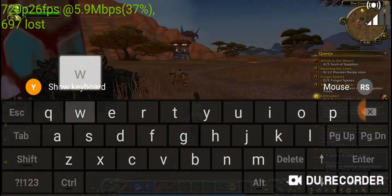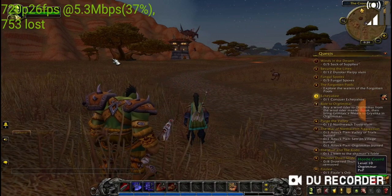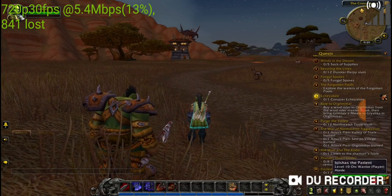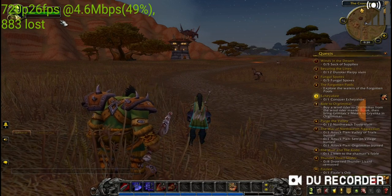This is NVIDIA Cloud Gaming. You can see here on the left upper side of the screen the mouse, colorization, and a little bit more.